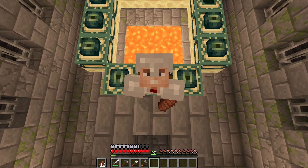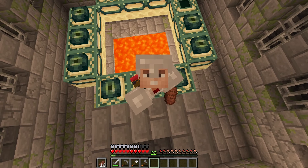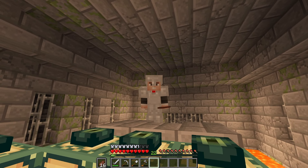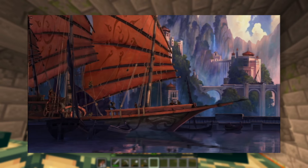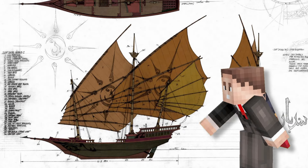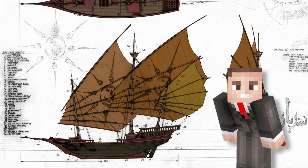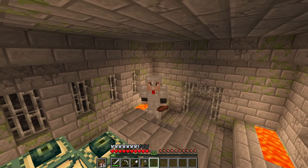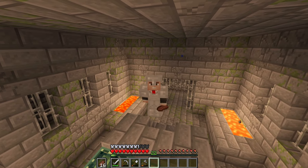Luckily though, I've had an idea for a boat design that I've wanted to do for years now, and this is a perfect time to do it. One of my favorite animated movies is Sinbad: Legend of the Seven Seas, and the ship that most of the film takes place on is called the Camara. This is what it looks like. I've always loved the design — it's colorful, sleek, and just fun, and that's what I'm going to be building today. I spent the better part of two days in a creative world designing this thing, and I'm finally ready to build it.